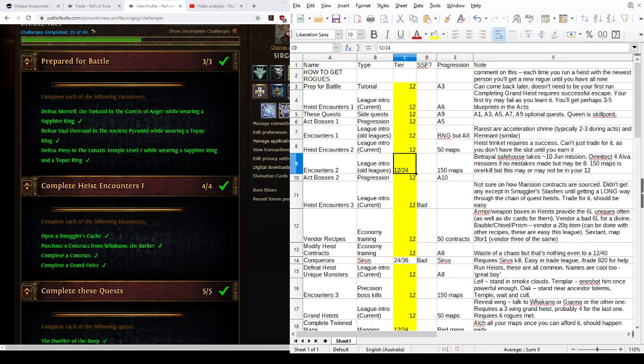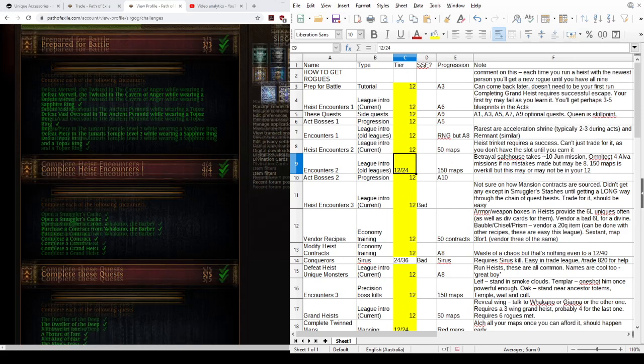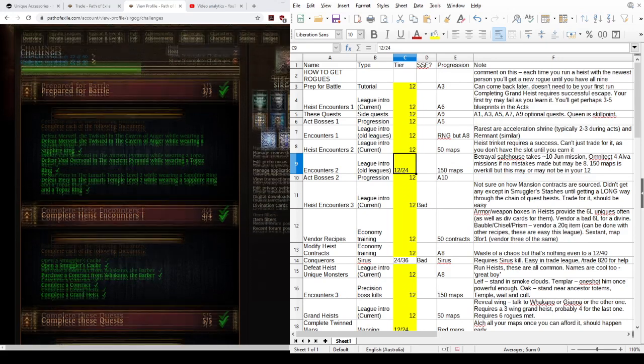You can also just come back at endgame — this is something I ended up doing because I didn't even realise this challenge existed until I got a message saying I'd failed it. A full week later I went and put on a topaz ring and a sapphire ring, went to the end of Act 1, Act 2, and Act 3, killed the bosses again, and there we have it. So you can do it either way: at the time or later.